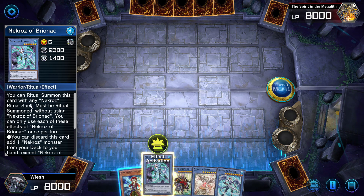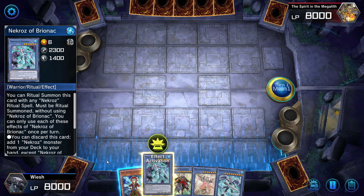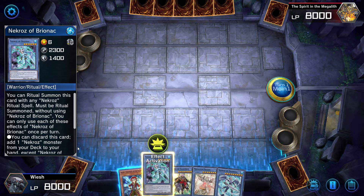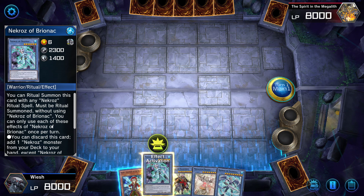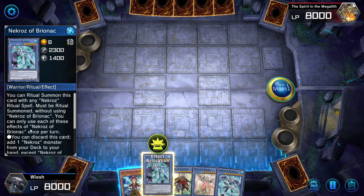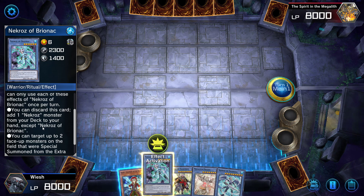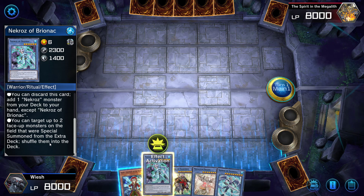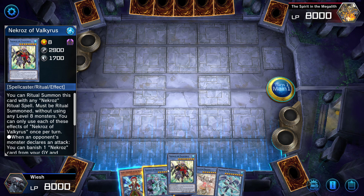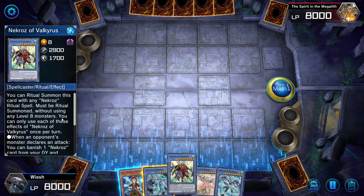You can ritual summon this card with any Necroz ritual spell. Must be ritual summoned without using Necroz of Bryonek — so you cannot use the same name for its ritual summon. You can only use each of these effects of Necroz of Bryonek once per turn. You can discard this card to add one Necroz monster from your deck to your hand, except Necroz of Bryonek. You can target up to two face-up monsters that were special summoned from the extra deck and shuffle them into the deck.